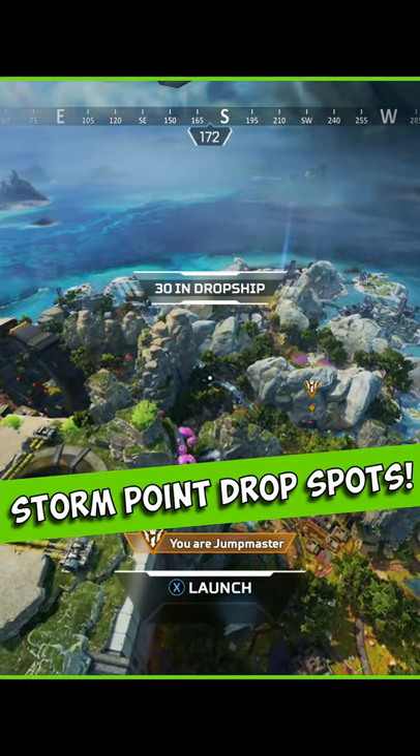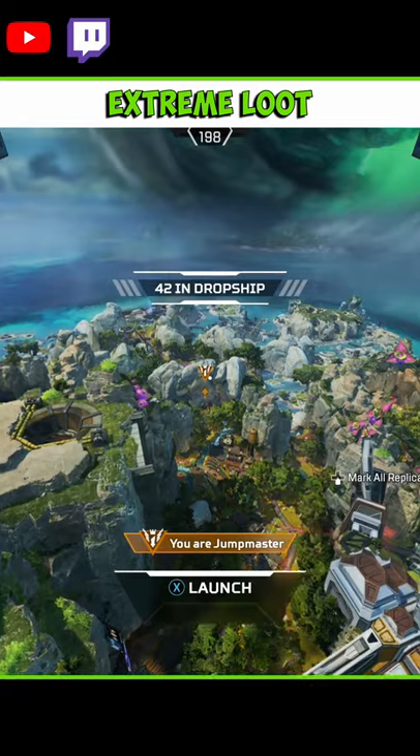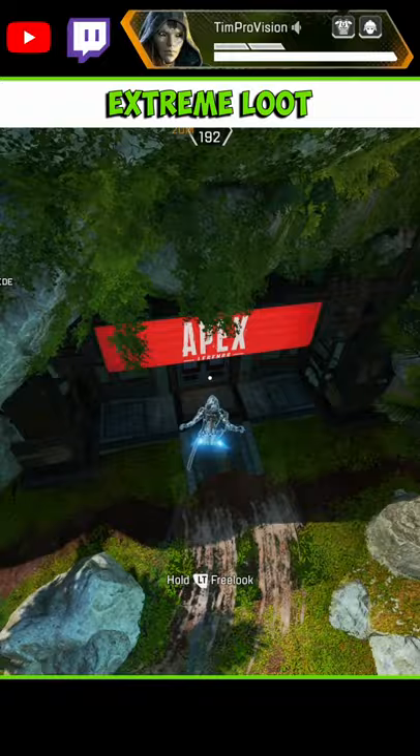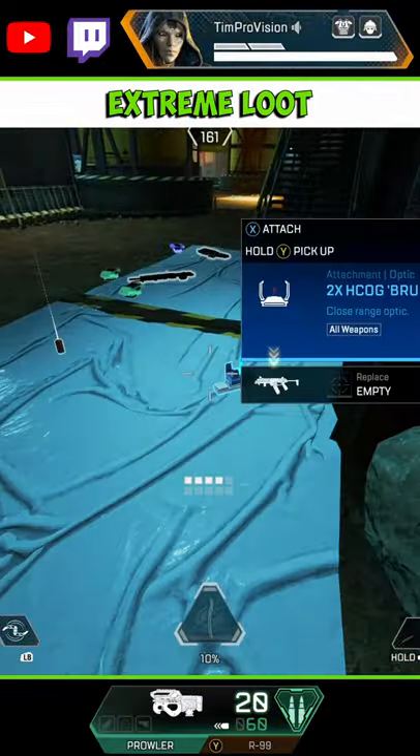Here are 5 underrated but crazy good Storm Point landing spots. First is south of Cascades, inside this mountain. This mountain is literally jam-packed with floor loot — easily enough for the entire squad. It's also centrally located, which means lots of rotation options.